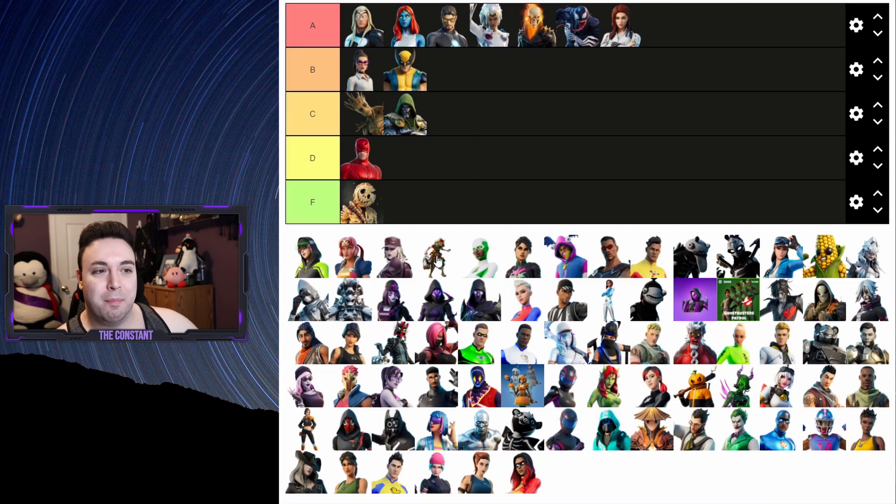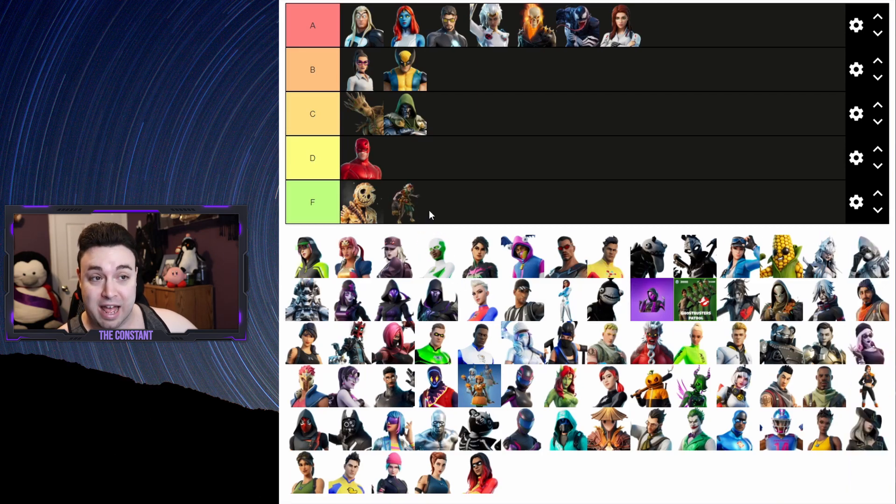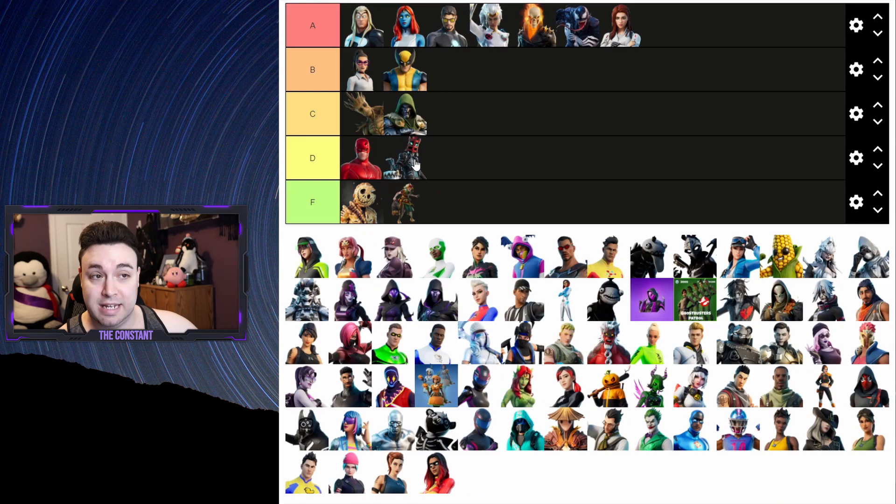There might actually be one more F on the board - I know I'm gonna make an enemy here. I'm gonna put Baba Yaga as an F. If you guys were one of the few that bought Baba Yaga, I am sorry. Next up is Headlock, another Halloween skin I wasn't really feeling - I'm gonna put Headlock at a D.